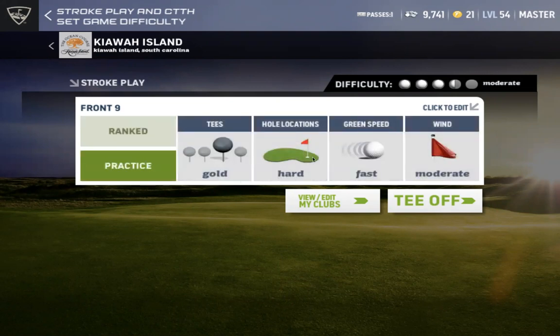I'm gonna play hard hole locations, very fast greens, and low wind. I put very fast because usually the challenges and tournaments will have either very fast or tournament speed, so very fast should be good practice. Hard locations because you want to practice on hard spots, and low wind because you want to study your shots without wind — then you add or take away distance according to the wind.